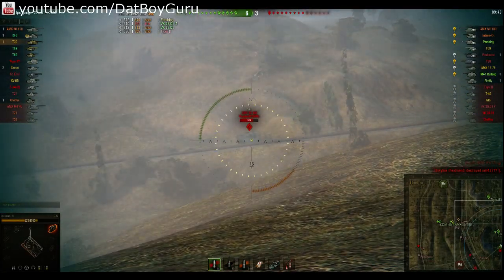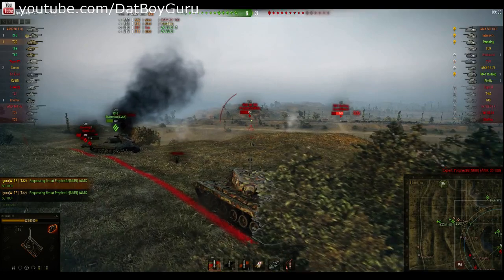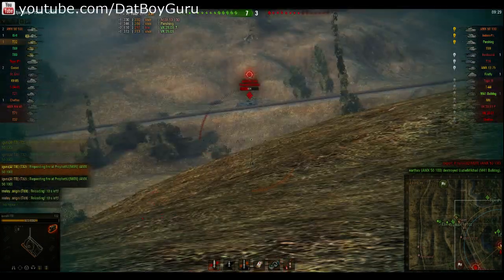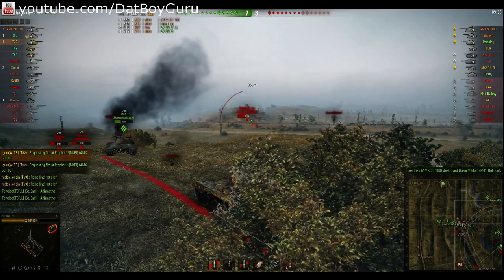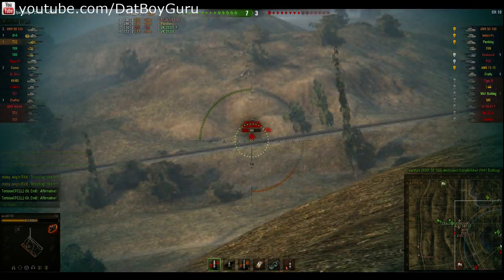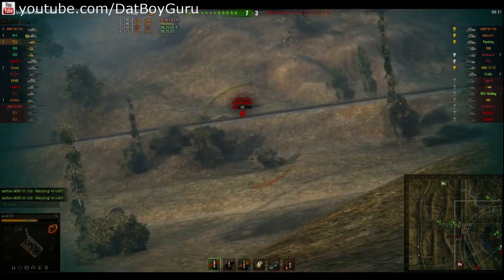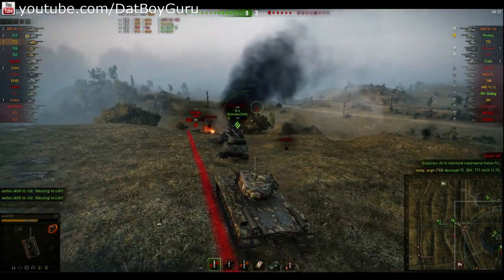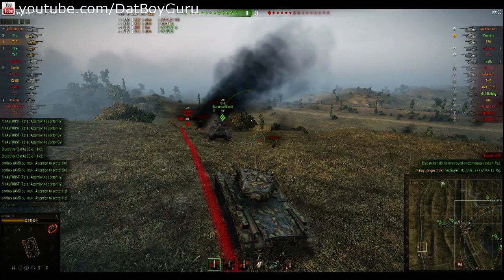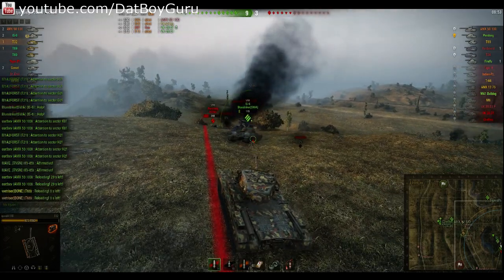There it is — it's the E5100 that is sniping us, so I take a shot at him. He is shooting the IS-6 in the sides. I keep sniping the E5100 but I'm missing unfortunately. I'm still waiting for him but he has gone under the ridge and I won't be able to get him. Now it's time for me to rush down and kill this Pershing, but the IS-6 is in my way — I want to go to the left of him. The IS-6 is going to message me in game; he is kind of mad at me for not helping him.